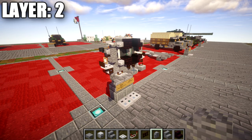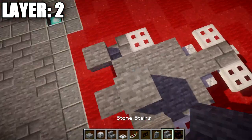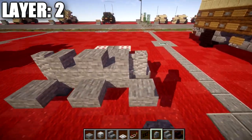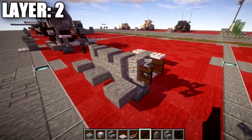Moving on to layer number two. Place down a stone block on top of the middle one, followed by a stone stair to both sides. After that, place down an andesite wall coming off the backs of these stairs, and then coming off the andesite wall, place a dark oak fence gate opened up toward the wall on both sides.